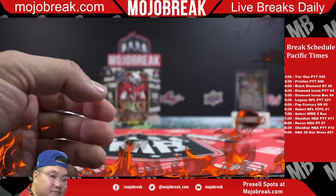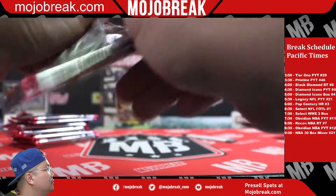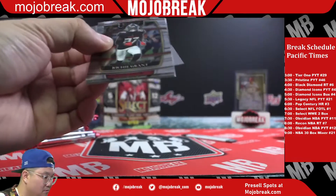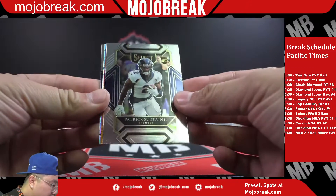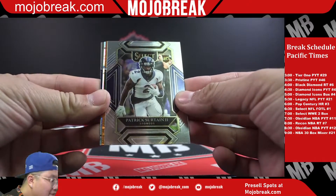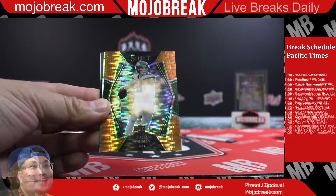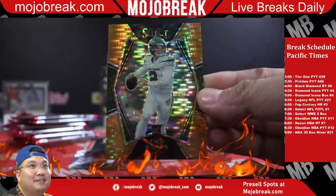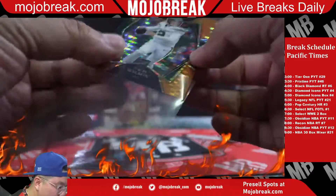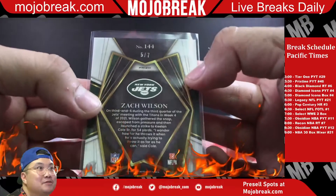Rondell Moore rookie, Richie Grant rookie. First off the line orange pulsar - Field level, Zach Wilson. Shazzy - boom! Five out of seven Zach Wilson!